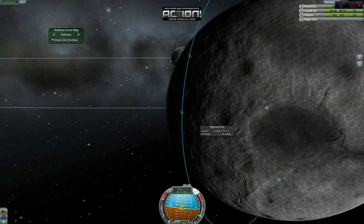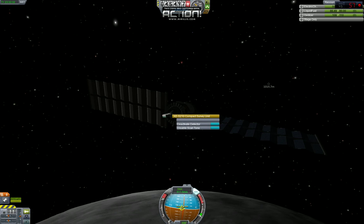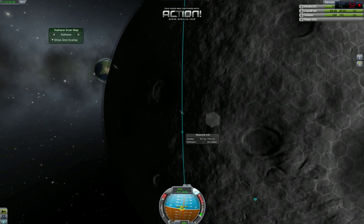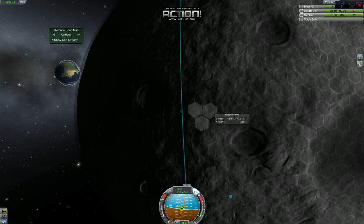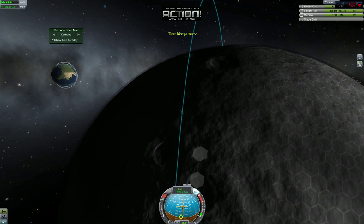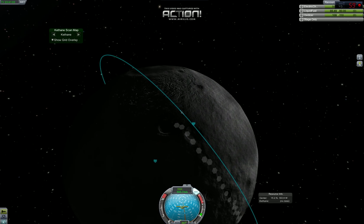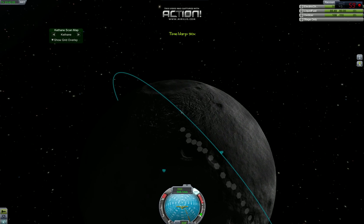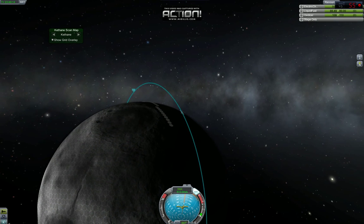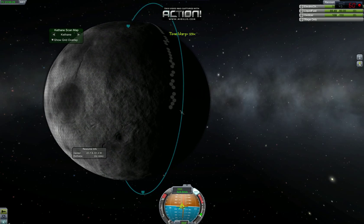We've gotten all the way here and we have our satellite up, so we're going to activate the Cethane sensor. You can have the tone if you want, but I'm actually going to disable that. As it starts flying over, it's going to start showing these gray hexes where it found none. You can time-accelerate, but it doesn't pick them up that way — it starts to separate out. If you're in real time it does tend to pick up the side ones. So you can sort of play around. It seems to work pretty well, and leaving it long enough it will scan the entire planet.